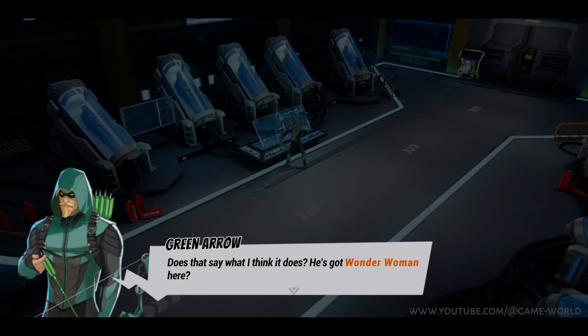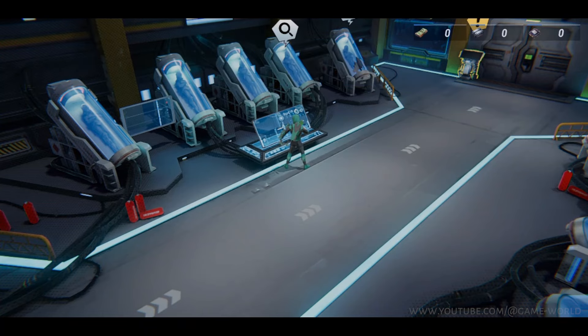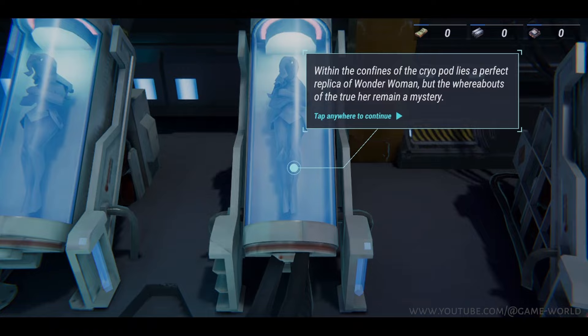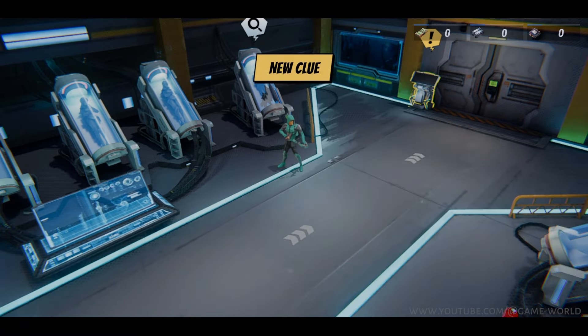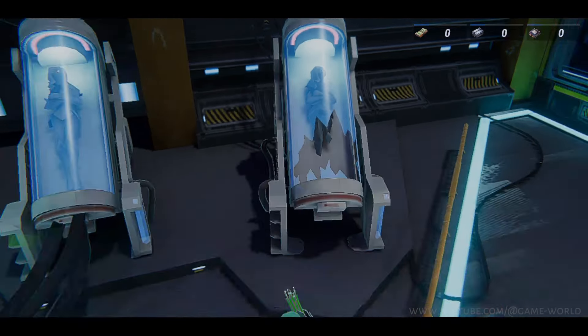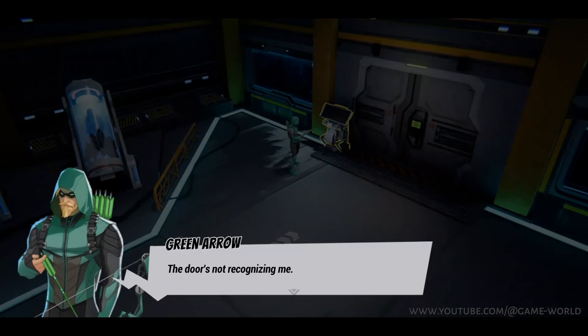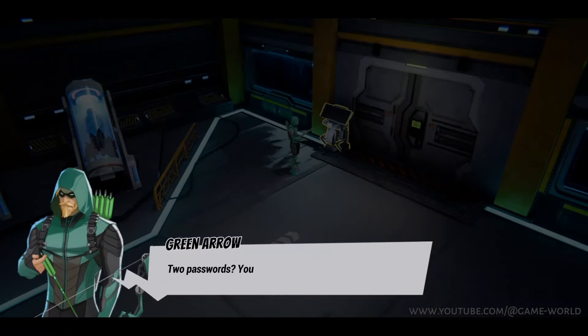Hold on, does that say what I think it does? He's got Wonder Woman here — a prisoner in the lab! I've got to find Superman; you break her out. It's a high security area. There's a password that changes daily — we'll have to decode it. Two passwords? You billionaires sure are paranoid.